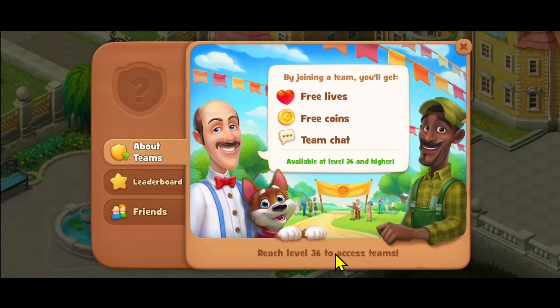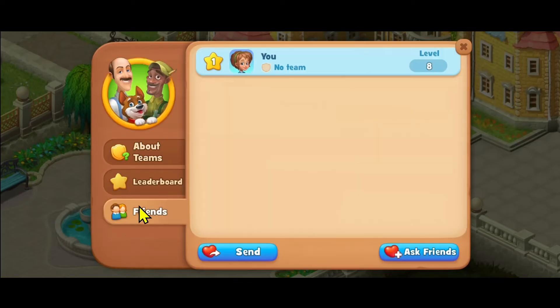You can see that you will need to reach level 36 to access Teams, after which you will be able to invite your friends from the Friends section. So progress through the game and once you reach level 36, you will be able to invite your friends through your Invite link.